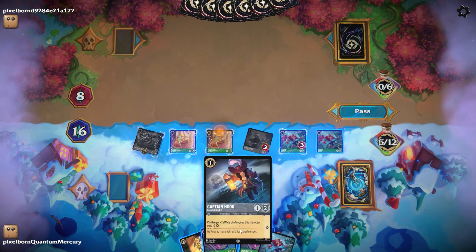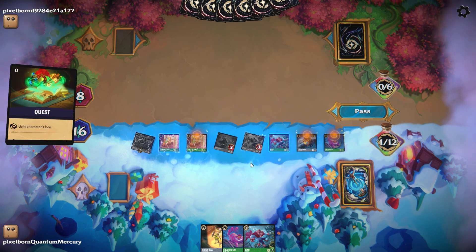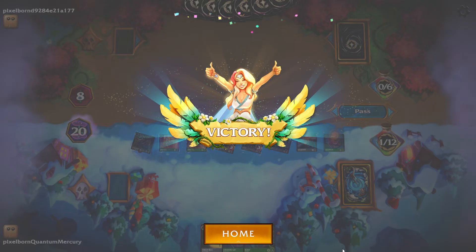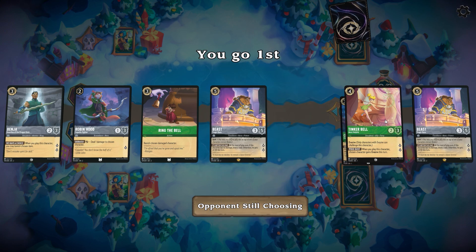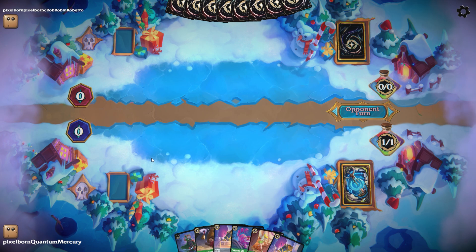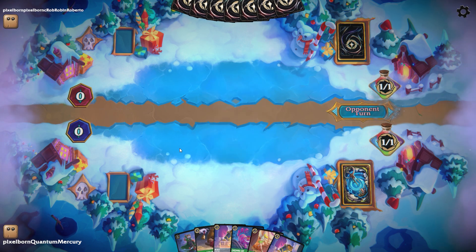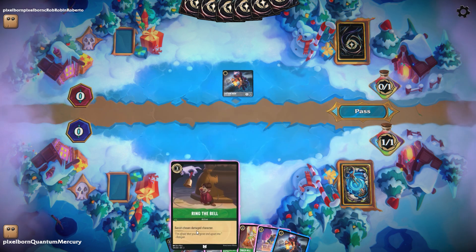Just a quick reminder of some of the explosive potential of this deck. And of course, as you get up to this point, you have the steel cards for removal to deal with aggro and things like that. But let's get into a full match. In this video, we're going to put back our uninkable Grab Your Swords and the Cheshire Cat. To start off, we ink a Benja and pass because we have no one-drop.